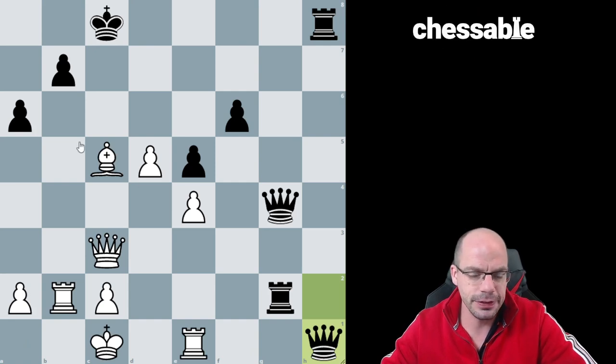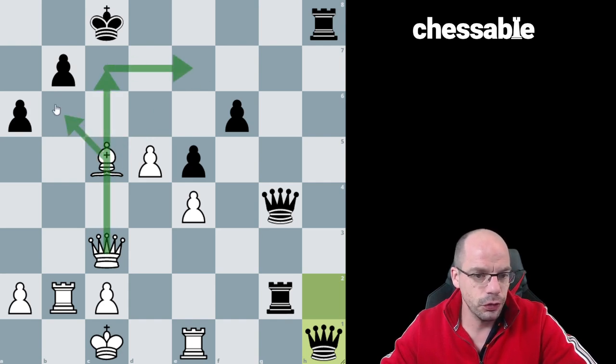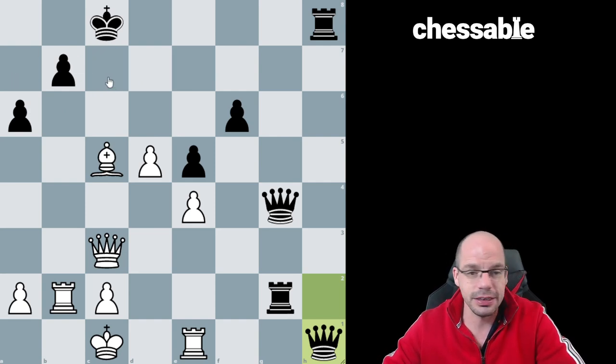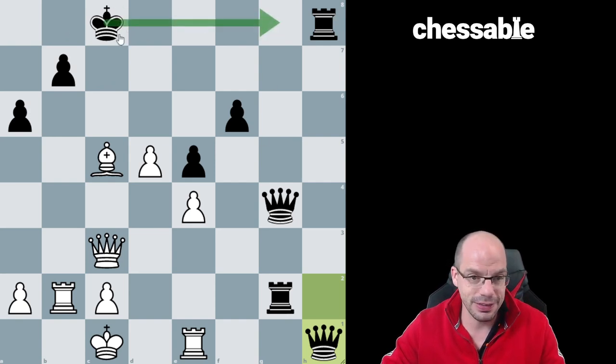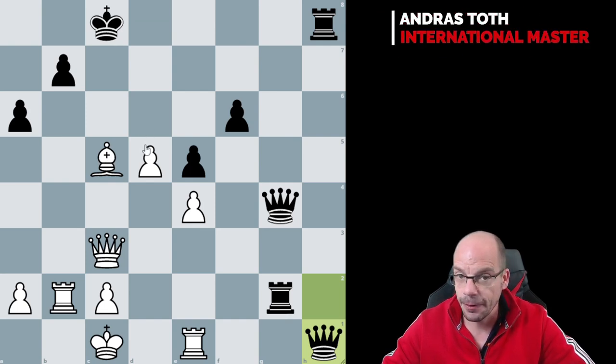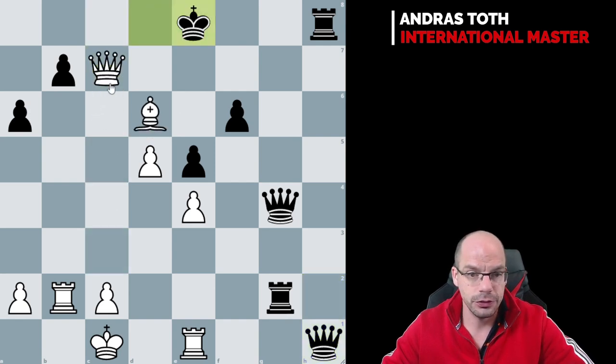Last mate in three. Myriads of discovered checks with the bishop. The first one I'm going to look at: they support a check and a check. I'm already visualizing that I'd rather force the king towards the corner. My number one candidate is bishop d6 check. After both king d8 or king d7 I have queen c7 check, king d8, queen d7 mate — see ya. Easy peasy. Check, check, checkmate.